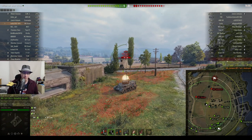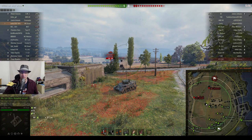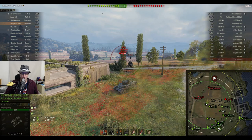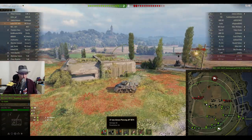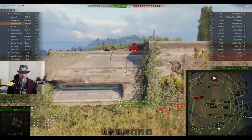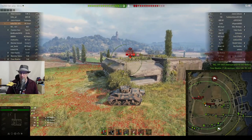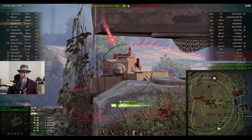Tiny from 1AR is running around in the M5 Stuart - it's a five-shot auto-loading American light tank. You can see he's got AP loading: 40 alpha damage, 56 penetration with its 37mm gun, and 78 penetration with APCR which is premium ammunition for this tank. Some of these replays may be a little bit buggy.